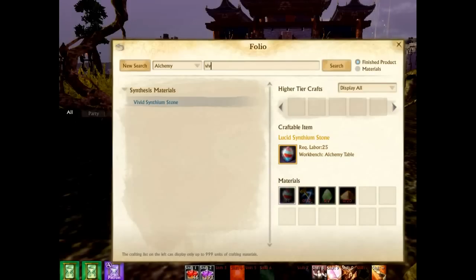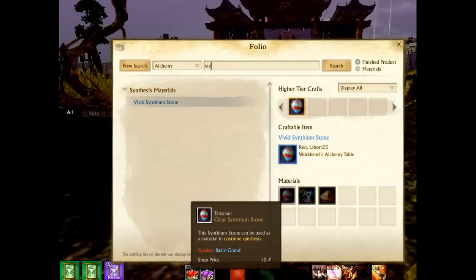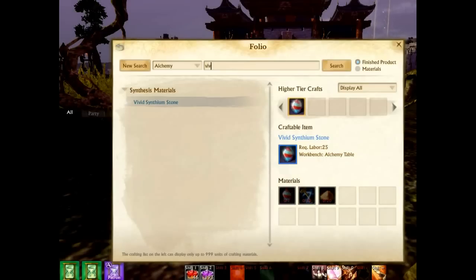You craft all the way up from the basic synthium stone. Right before the patch hits you should see a nice increase in value. There are probably already people stockpiling synthium stones for this update because you're going to need hundreds of them. The cool thing is you get four stats on your costume now and can re-roll up to seven times starting from basic stats, giving a lot of customization. There will also be an item to re-roll in future events coming out sometime this month, fingers crossed.